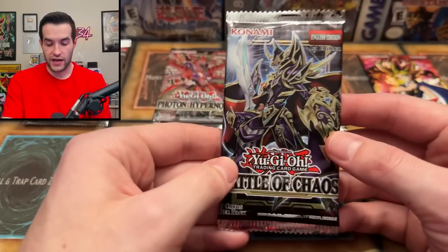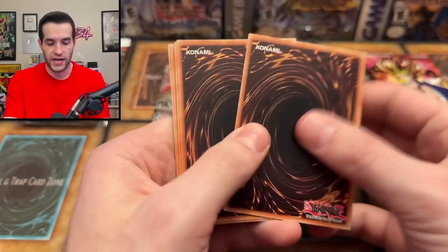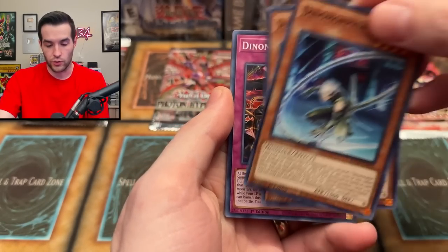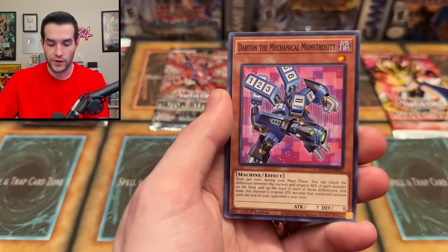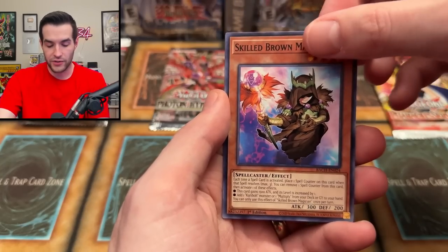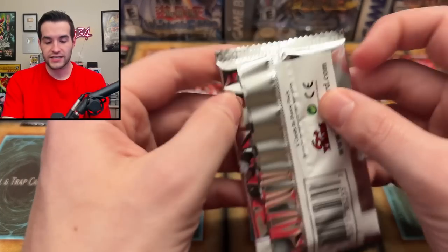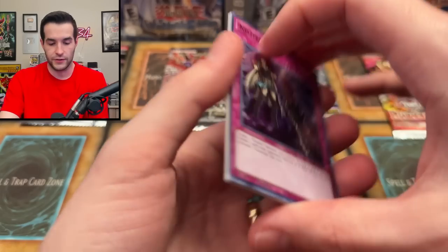Two packs left — let's do Battles of Chaos first to see if we can get that Dark Magician for the starlight rare section. We got Dynomorphia Diplos, Ruxin Special, Submarine Tour Ride, Dynomorphia Shell, Monster Rebirth, Dart, Mechanical Monstrosity, Ghost Trick Siren, Ghost Retreat, Skill Brown Magician, and the Dark Contract with Patent License. Unfortunate. Last Ghost from the Past pack.